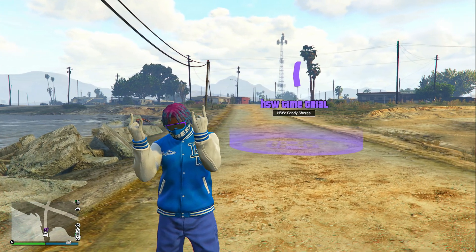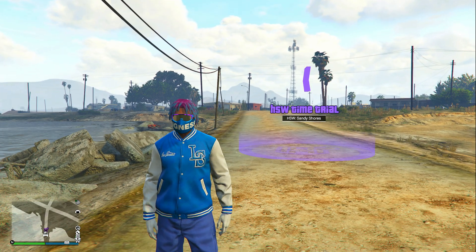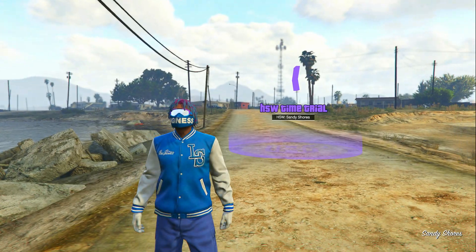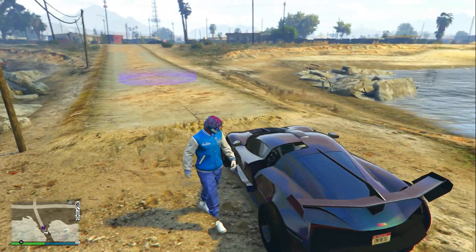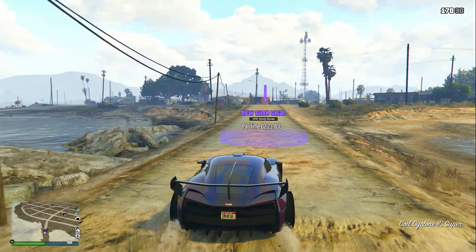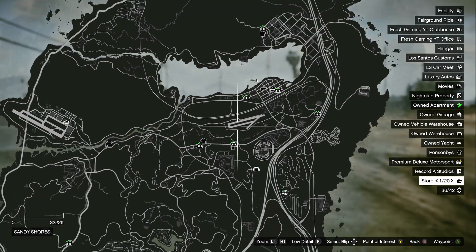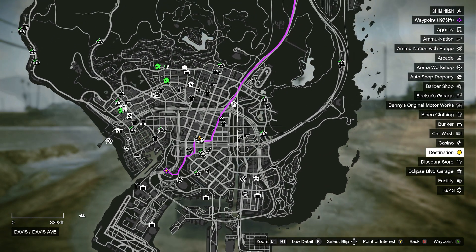The second money method: make a quarter million dollars in only two minutes. We're doing this week's HSW Time Trial, located in Sandy Shores. Make your way over there and call out your fastest HSW vehicle. Get inside, bring it on top of the HSW Time Trial marker, click right D-pad, and stay still. Open your pause menu and come down to where the yellow checkpoint is and mark it so you have a waypoint.